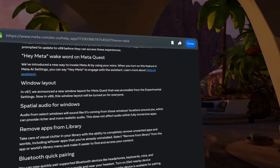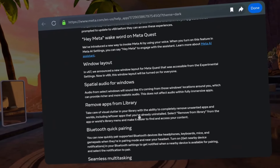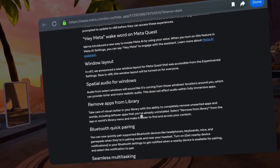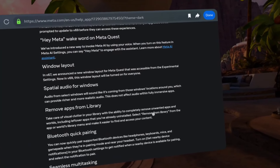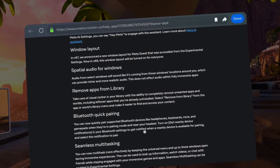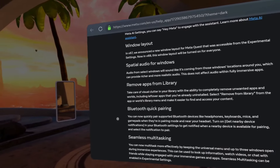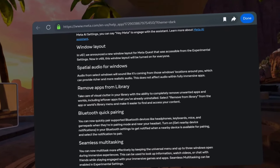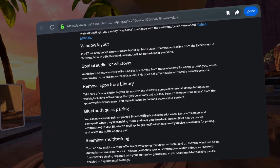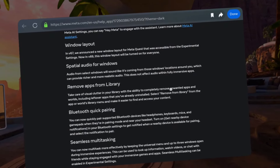We'll see what we can do and try that out. Remove apps from library — take care of visual clutter in your library with the ability to completely remove unwanted apps and worlds, including leftover apps you've already uninstalled. Select 'remove from library.' That's pretty cool because before, all you could do was hide apps. Free apps you watch once and don't care about just sit in your library. Now they're saying you can completely remove it — we've got to check that out.